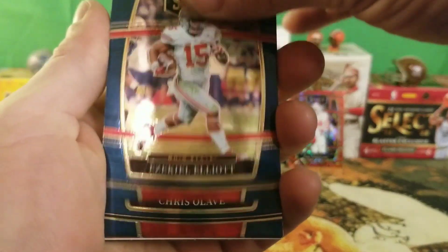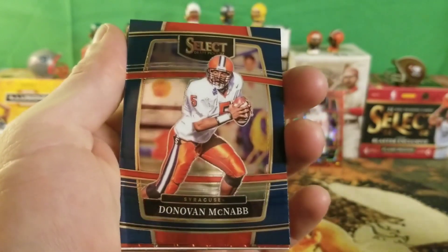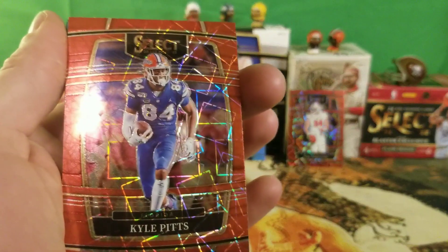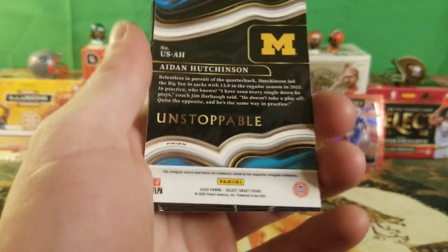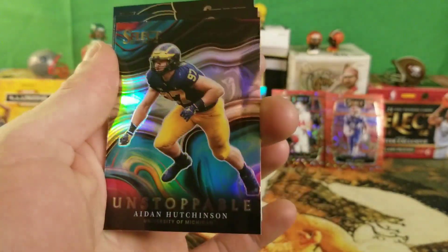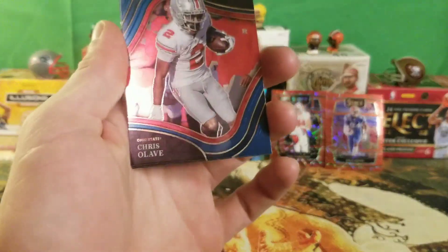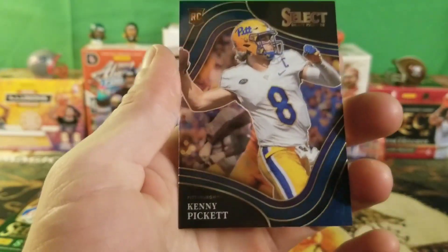Ezekiel Elliott for the Buckeyes, Chris Olave for the Buckeyes — let's go! A Donovan McNabb, and a Kyle Pitts red laser. Not as bad as the Kenny Pickett purple though. We have an Aidan Hutchinson silver Unstoppable — let's go! That's a decent pull; it kind of makes up for that trash right there. Another Chris Olave field level, a John Elway, and a Kenny Pickett rookie field level.